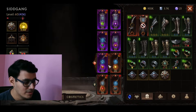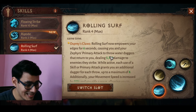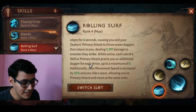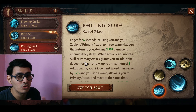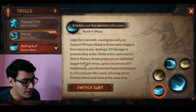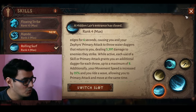The first essence I was most excited about was the new main hand essence — the new Rolling Surf, which is going to throw daggers at enemies. Rolling Surf now empowers your edges for six seconds, causing you and your zephyrs to throw daggers, with an additional dagger for each use of primary attack or skill attack, up to a maximum of eight daggers. Eight daggers can be in the air and they will all return back to you. This has more damage compared to the previous Rolling Surf depending on how many daggers you throw. It also retains the ability to surf on water and move at 35% movement speed.